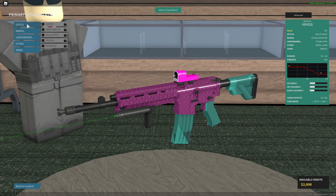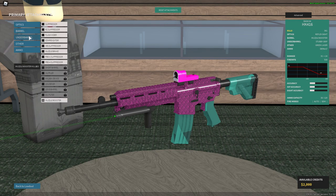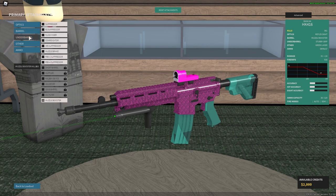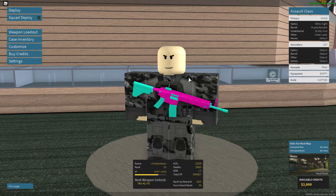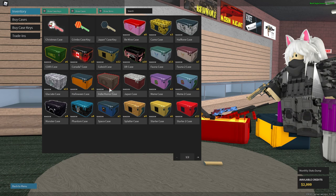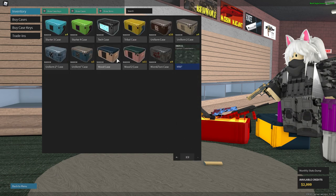The attachment section lets you customize your gun with parts such as Optics, Barrel, Underbarrel, Other, and Ammo Types — I won't go into too much detail since it's pretty self-explanatory. The Case Inventory section shows you all the weapon skin cases that you own, which you have to open with a designated key.